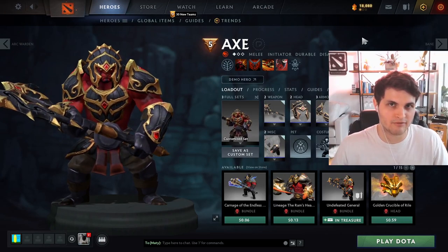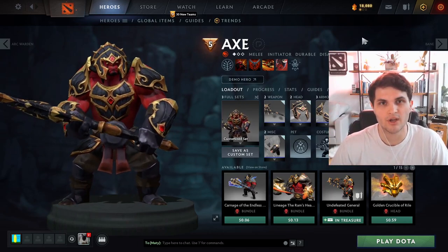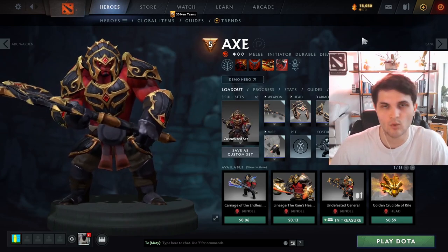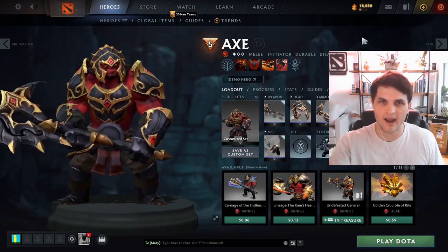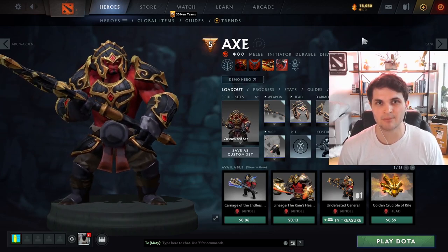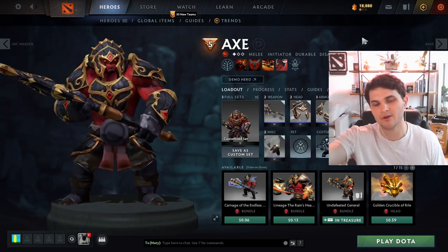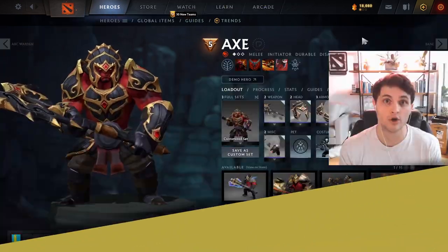Axe can be the first guy to go in initiating — that usually comes out of a smoke. He relies on catching you off guard because Blade Mail no longer goes through BKB, so Axe needs to jump you before you see him. If not smoked, Axe will generally want to wait for somebody to go in on the opponent team and then counter-initiate. So if you're a high physical damage burst hero that dies to Axe's Blade Mail, like PA blinking on a target, know that if Axe hasn't shown himself in the fight yet you simply cannot go in.